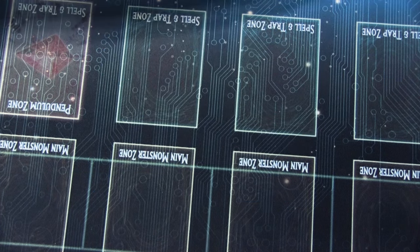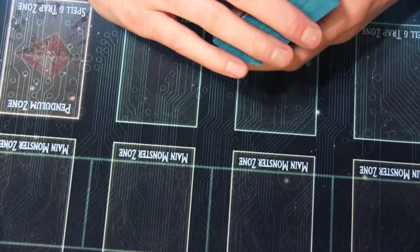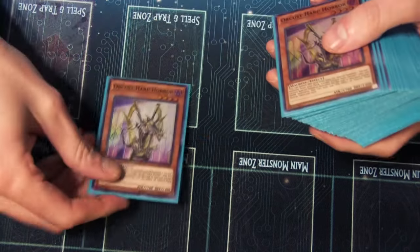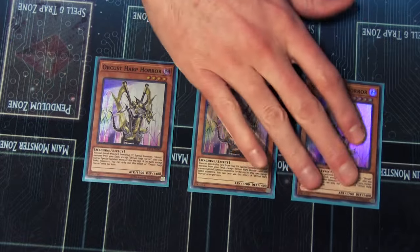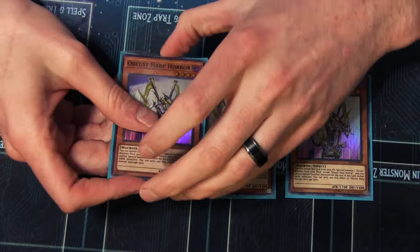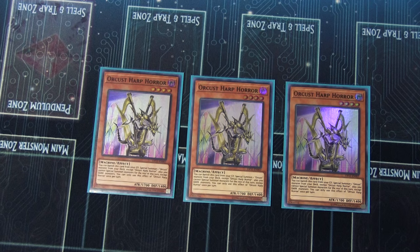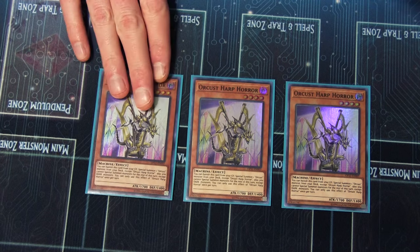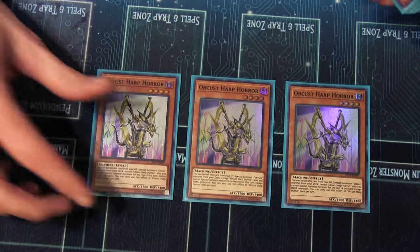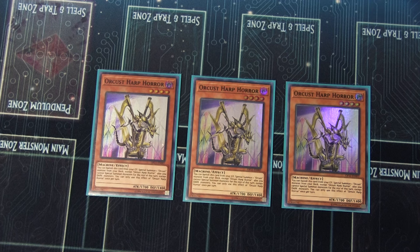We're going to start with each engine and break it down as best we can. I personally have found that this list is silly levels of fun, so let's talk about it. First, we're playing three copies of Lee Old Orcist Harp Horror. This card is bonkers — I'm so happy it's at three, it's back. It makes this deck far more viable because it gives you more machine discards that instantly advance your game state.